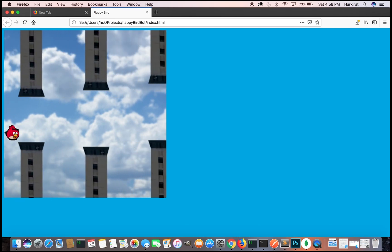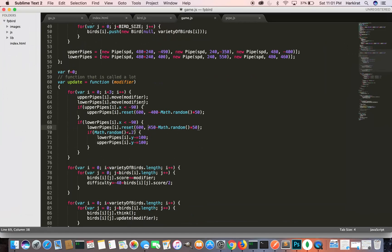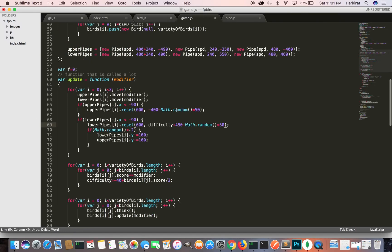Step 2: Create your AI. For doing this, we're using something called genetic algorithms.